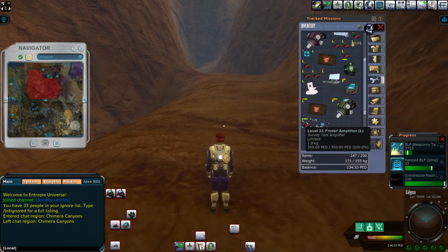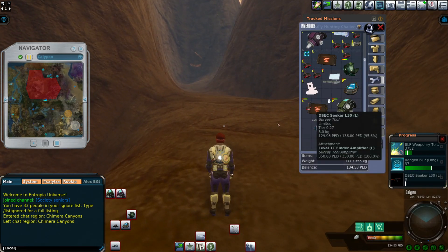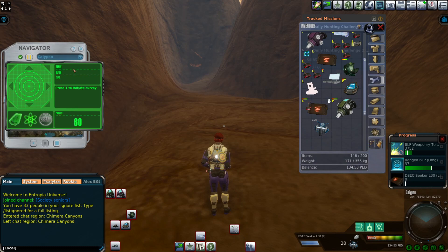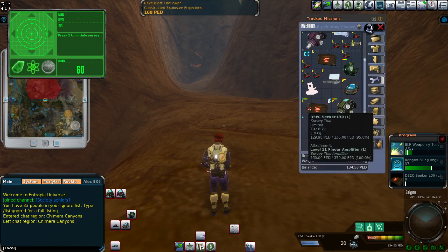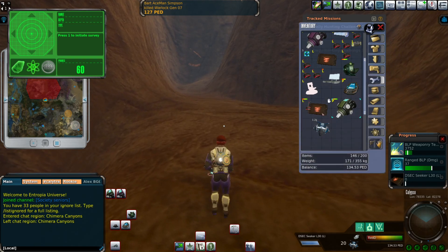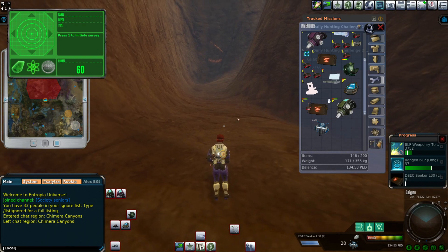What I've prepared for this mining session is just one humble level 11 finder, which costs about 455 PED with the markup. I have not played Entropia in the last two months nearly at all - I have not mined for sure. I'm using Finder DS EC Seeker with a level 11 finder amplifier. I'm not even maxed out still on this Seeker, but I'm nearly there. It's not good to do that - don't do what I do, as I've told you before many times.